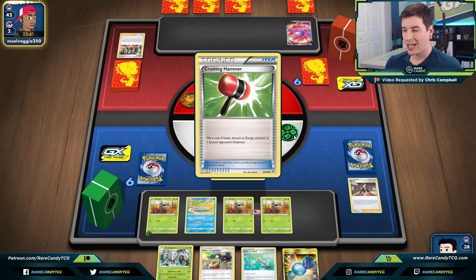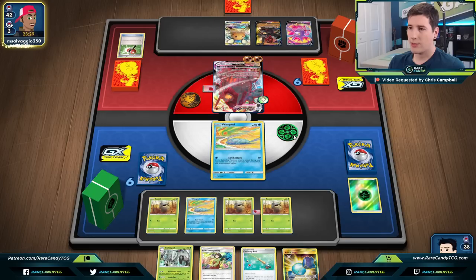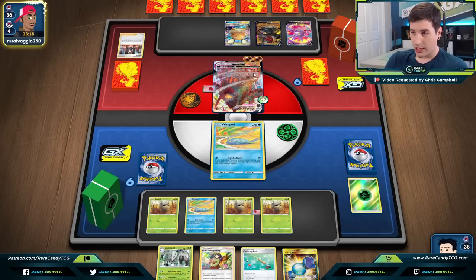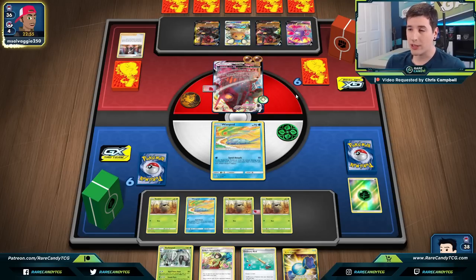There's going to be a Crushing Hammer — that's kind of an annoyance. We are reliant on manual attachments, but if our opponent is playing heavy Crushing Hammers that could be problematic. However, our opponent is loading up their bench, which is the one good thing we have going for us. With Golisopod, 230 minus 40 should be a knockout. If we can just find Twin Energy we'll be in a good spot.